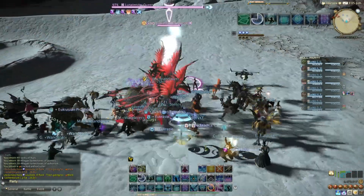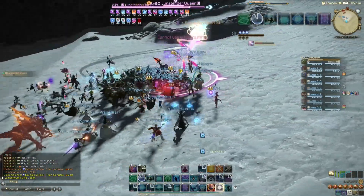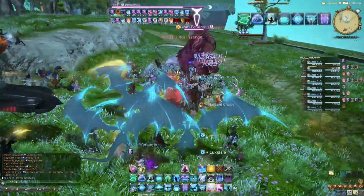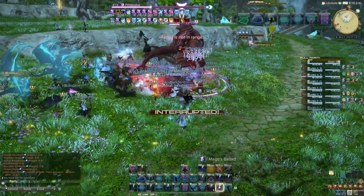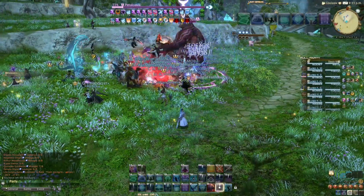Generally, about 5 minutes after the Discord post, the train will start with its leader calling out the target's location in chat. Click the location from chat to add it to your map and head there to help with the kill as soon as possible. Trains usually move at speed and don't wait for everyone to get there, so be on the ball after each kill for the next one.